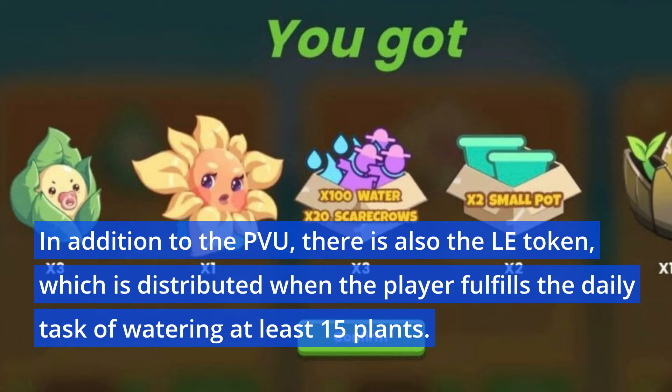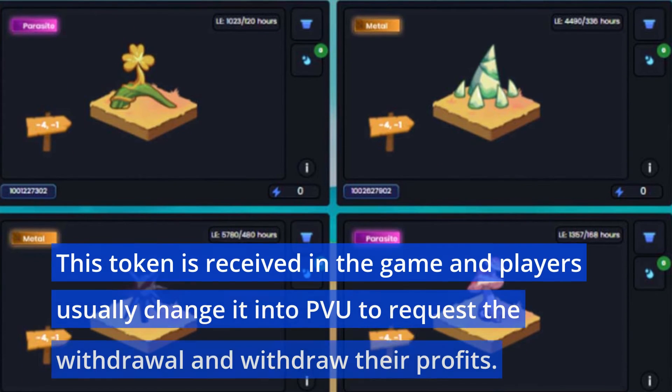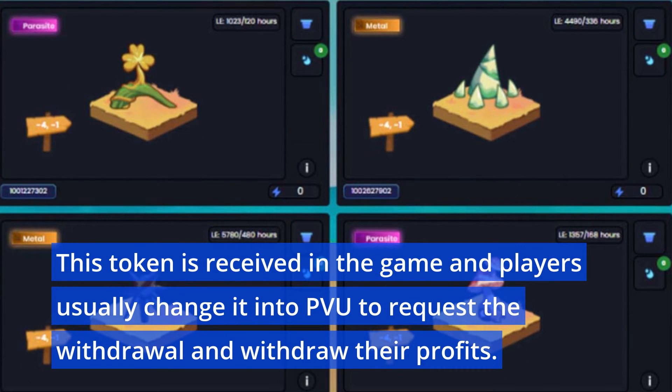In addition to the PVU, there is also the LE token, which is distributed when the player fulfills the daily task of watering at least 15 plants. This token is received in the game and players usually change it into PVU to request the withdrawal and withdraw their profits.